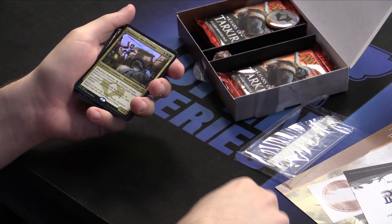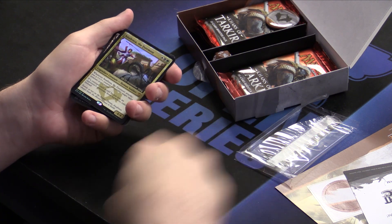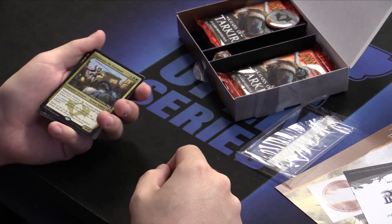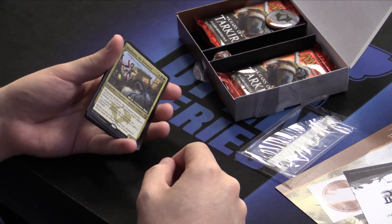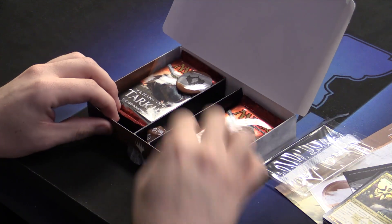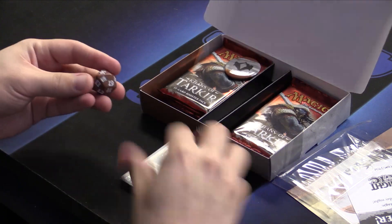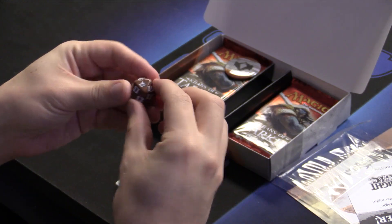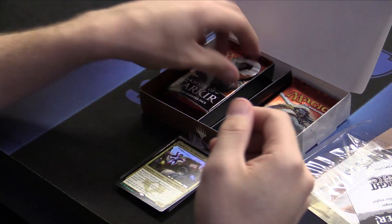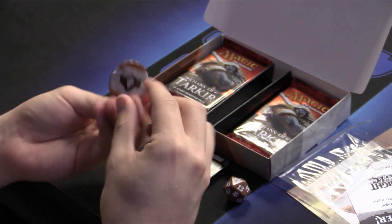When Anafenza attacks, you put a counter on another tapped creature you control — like if you're attacking or if you've Outlasted. And it exiles creatures put into other graveyards. So in case you go against those sneaky Sultai Brood guys, you can kind of neuter their graveyard creatures and spells. I've got a die — the 20 is the Khans of Tarkir expansion symbol. I've also got a pin, which is new. Pins are awesome — if you like pins, you should come to our Grand Prix in Orlando.